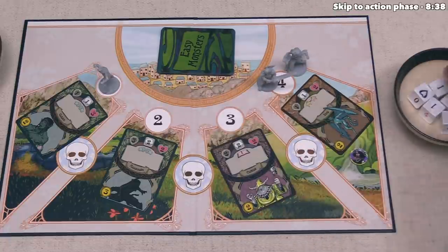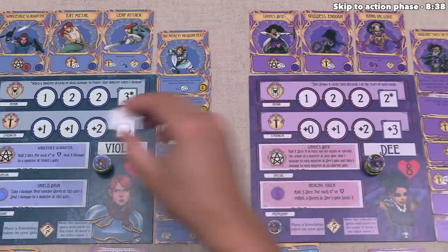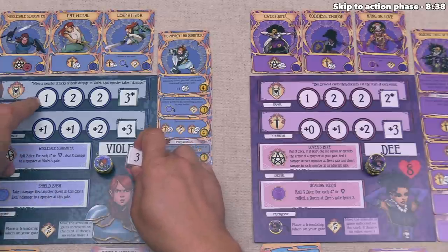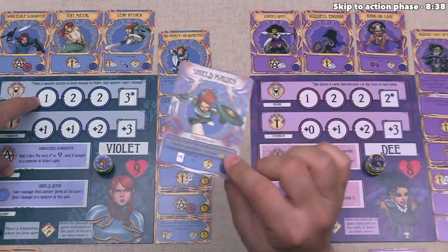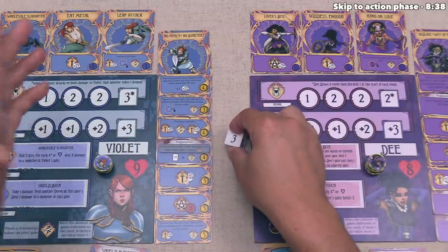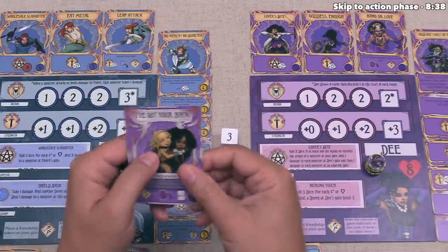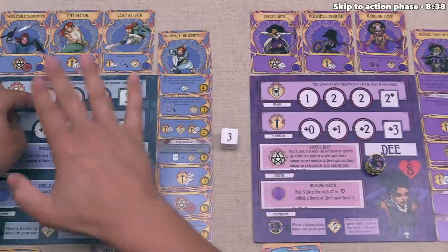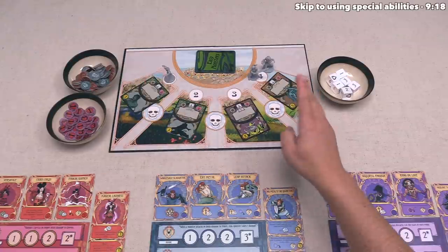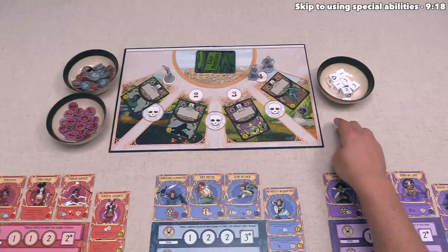The imp rolls one die and gets a 3. This attack hits all Rat Queens at that area. Violet has armor 1, but Shield Maiden increases that by 1, so it's up to 2. The 3 is higher than 2, so Violet should take damage — but 'I've Got Your Back' lowers the damage by 1, bringing it to 0. The same applies to Dee, so she also takes no damage. Every monster that needed to attack has done so — the monster phase is over.